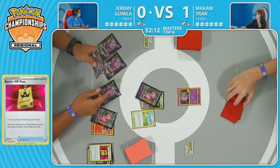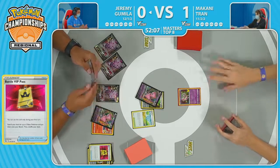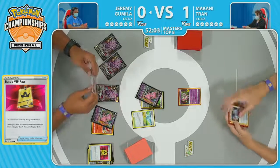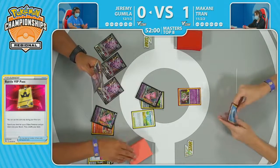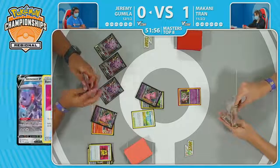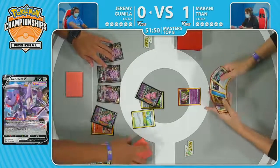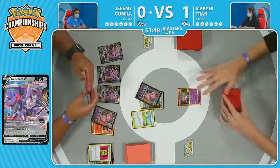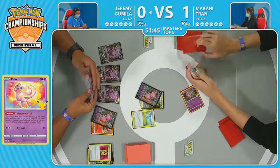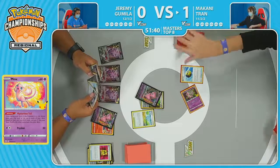Double checking the Genesect to make sure if it's been used or not. There is one more Fusion Strike System available. Jeremy just triple checking — I haven't used this one, right? We saw players even turning their Genesect Vs upside down to indicate they've been used, or placing the used Genesects way off to the side. Because you are kind of weaving them in with your turn, sometimes it is hard to remember all of it. Back over to Makani — gets the Quick Ball here.